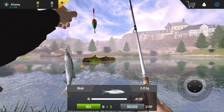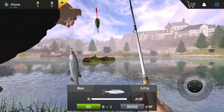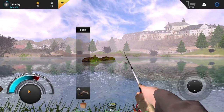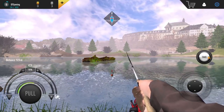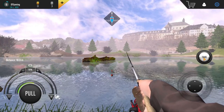The graphics are kind of hideous, but it is what it is for a mobile game. It's a bleak — 0.23 kg. Okay, so you push the take button to set the hook.